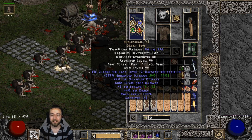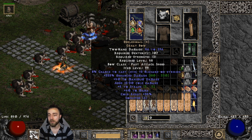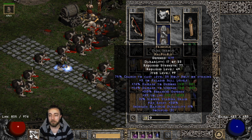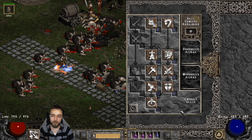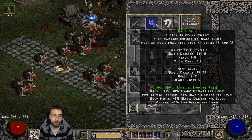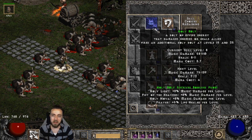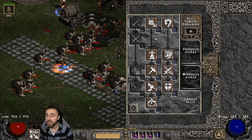The combination is these two items: Endless Hail, which gives you access to Strafe and has a decent amount of damage on it, plus a cast level 12 Blizzard — it's nice. And Principle, which has a 75% chance to cast level 25 Holy Bolt. With level 25 Holy Bolt you can go full max synergies for Holy Bolt in Holy Light, Fist of Heavens, and Holy Nova.